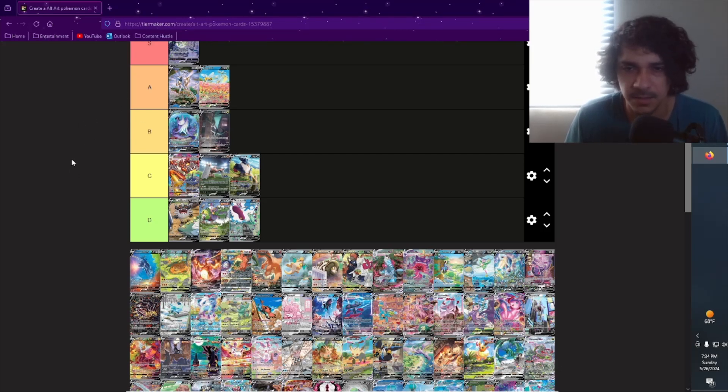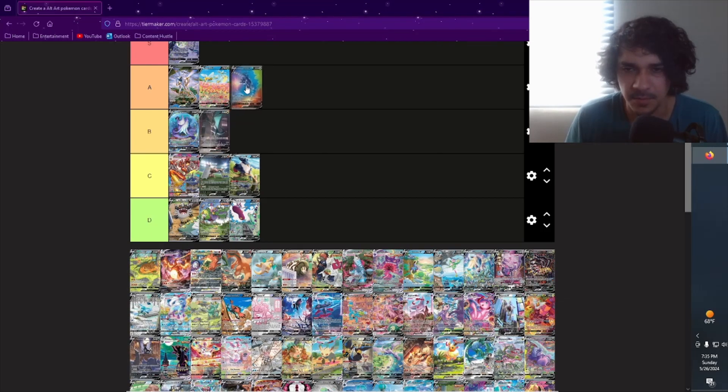Origin Form Dialga V — beautiful card. I tried pulling it but it didn't happen, so I had to go ahead and buy it from a shop. This is a beautiful artwork, I'm gonna have to put that one in A as well.